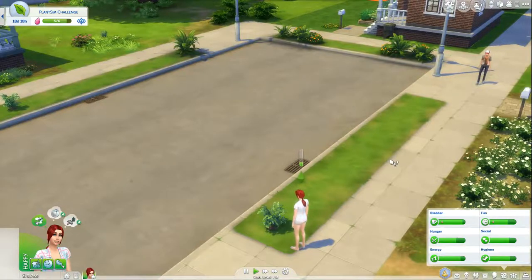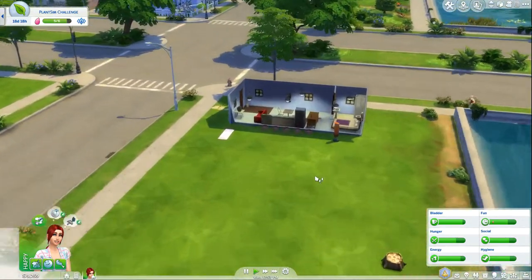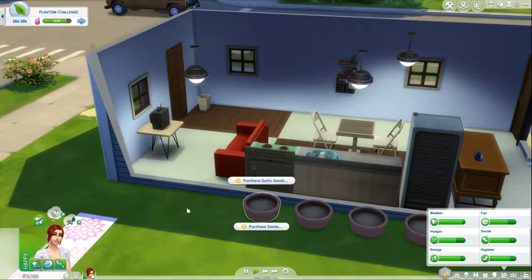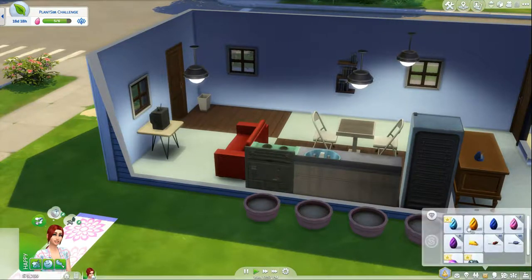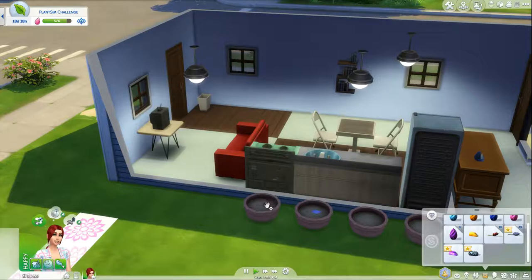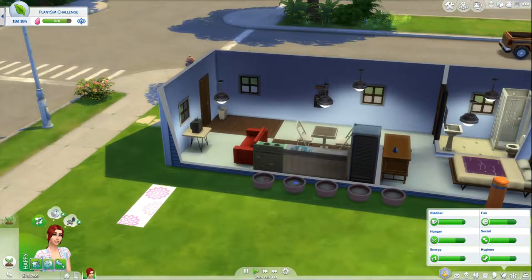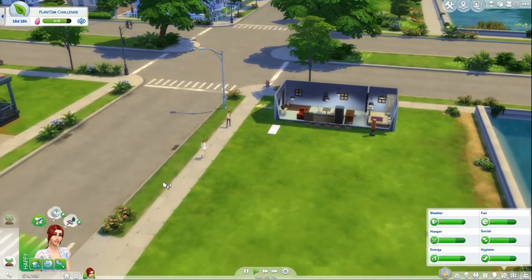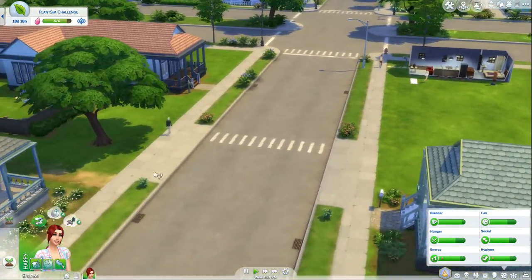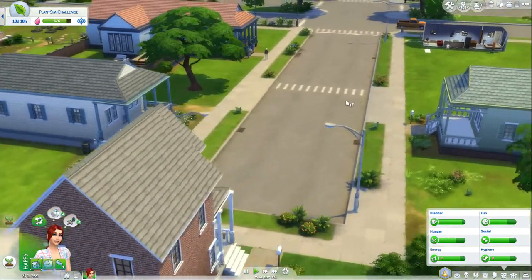We're doing some harvesting. While we're waiting to find more plant sims, let's go ahead and plant something. We'll plant a snapdragon and a bluebell. All right, we need to water — just keep watering everything that needs watering. We're not finding any more plant sims, but that's all right.